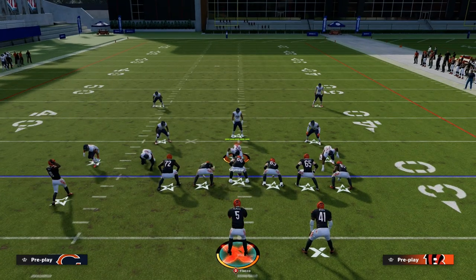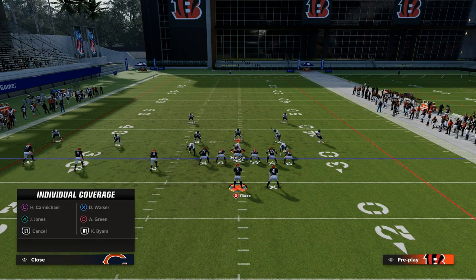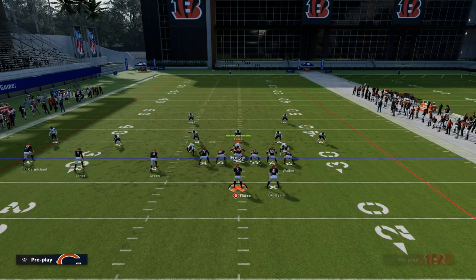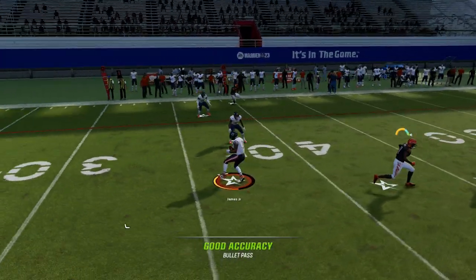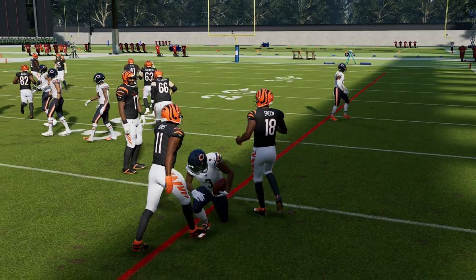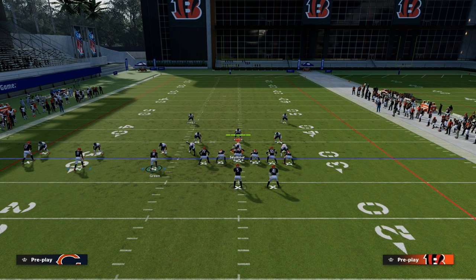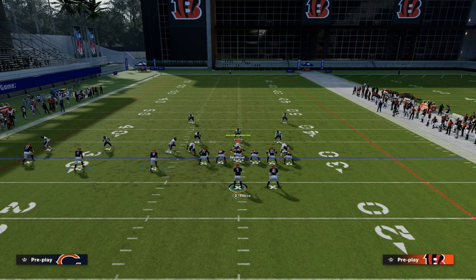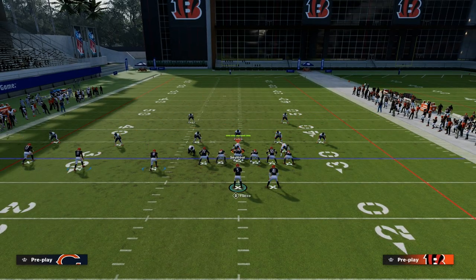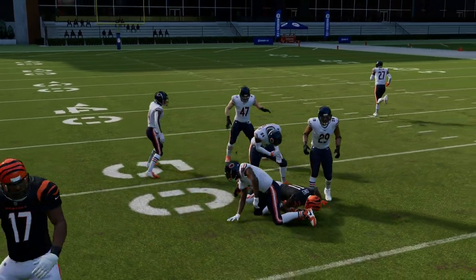Another popular look right now is some kind of double mabel style coverage, which again gets right in that pocket. That hook curl actually played it really well there, but typically if you put the slot receiver on a slot apprentice post instead of the crosser, it helps with variables like that — the hook curl gets a little too outside because the route runs super straight, so the defender won't jump it as well.